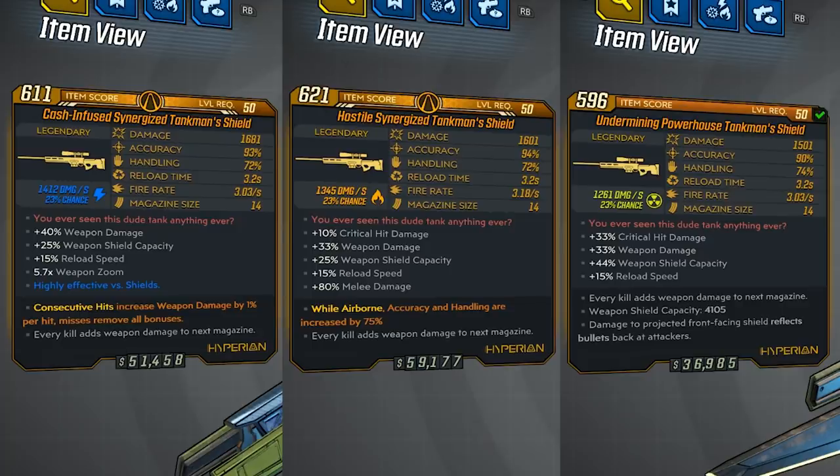I was lucky enough to find two with anointed abilities. The shock elemental says consecutive hits increase weapon damage by 1% per hit, and if you miss any, it removes all the bonuses. The one in the middle says while airborne, accuracy and handling are increased by 75%, which is really good if you can figure out a way to get airborne and then use the sniper. The radiation one on the right has another bonus: damage to projected front-facing shield reflects bullets back at attackers.